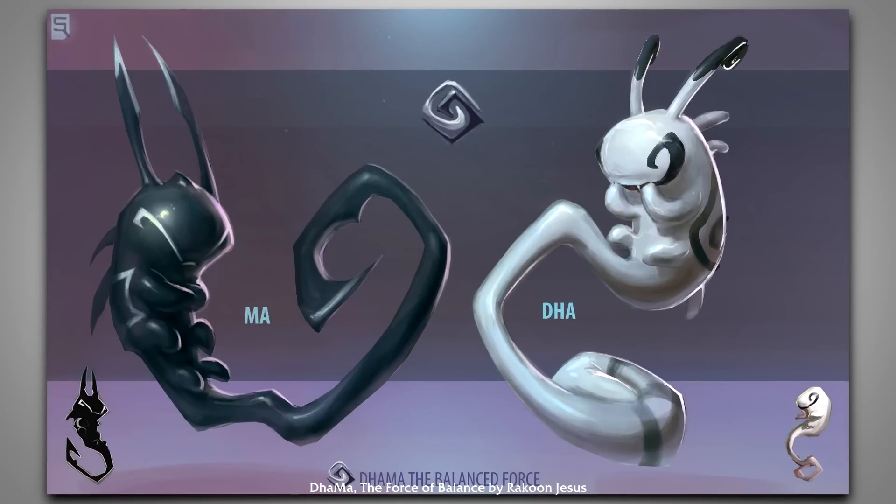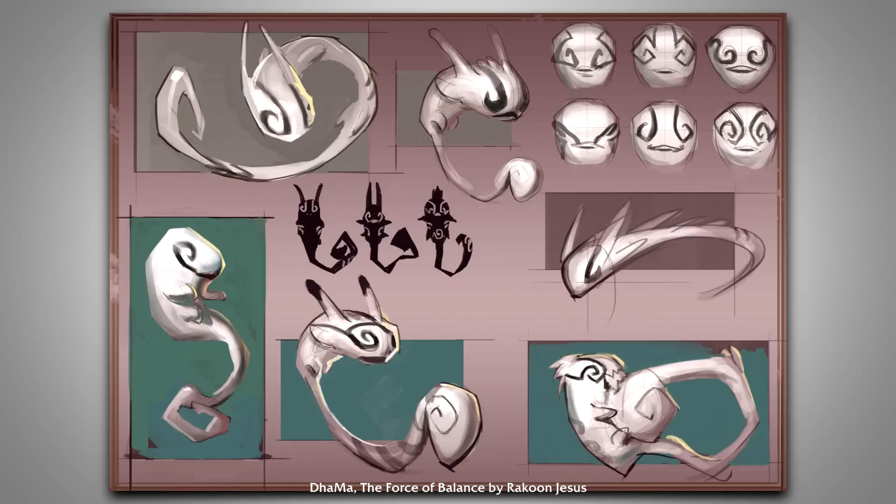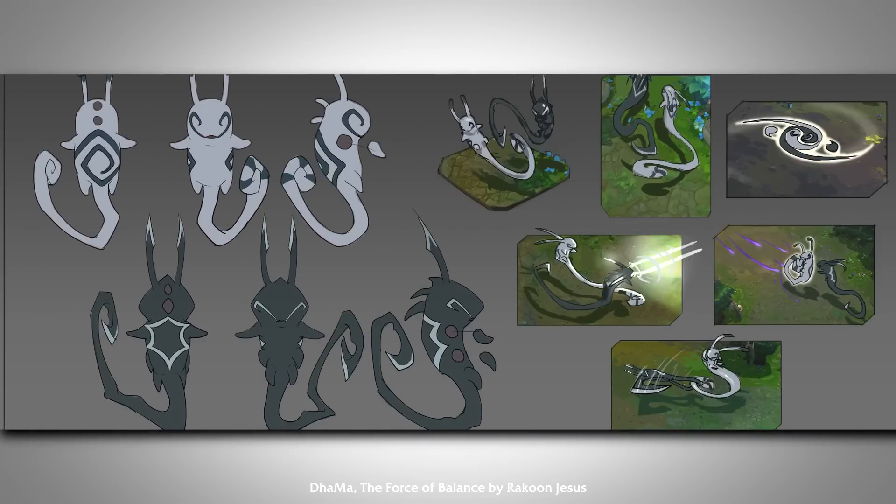The last fan concept we're taking a look at today is one some of you might have known about already because it's a little bit older and had some popularity. It was actually rumored to have possibly been an inspiration to the design of Kindred, although Rioters claimed they didn't take fan concept material for that champion specifically. The champion goes by the name of Dama, the Force of Balance, and the concept is by Raccoon Jesus. It's focused on a yin and yang concept — the duality between light and dark. Da and Ma are actually two champions, just like Kindred, little cute floating creatures that would fly around together, attacking together and sometimes wrapping around each other to combine their abilities. Some of the concept art shows really awesome ideas for animations — stuff like firing laser beams, shielding each other from damage, and potentially connecting together to attack in some kind of Dragon Ball Z wombo combo effect.